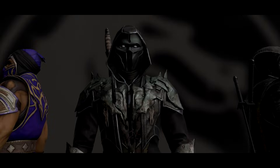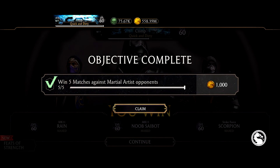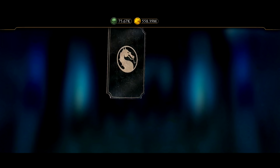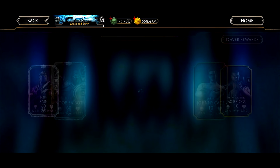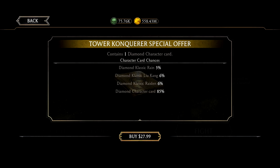I wanted to get brutality — whatever. Let's see what the reward is for Tower 200: Black Dragon Gabal. That's cool. So the Earthrealm Tower offers a 3% chance for Classic Rain, 6% chance for Classic Liu Kang, 6% chance for Classic Raiden, and an 85% chance for a random diamond card. Does this include Nightwolf? I highly doubt it because Nightwolf isn't in this tower and I don't think he'll be in the Fatal Tower either.